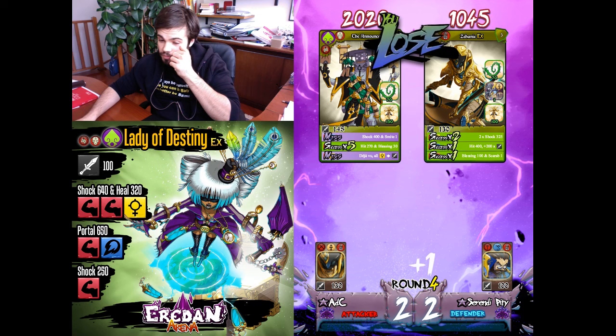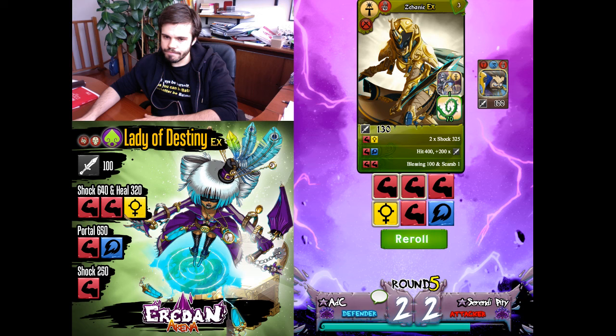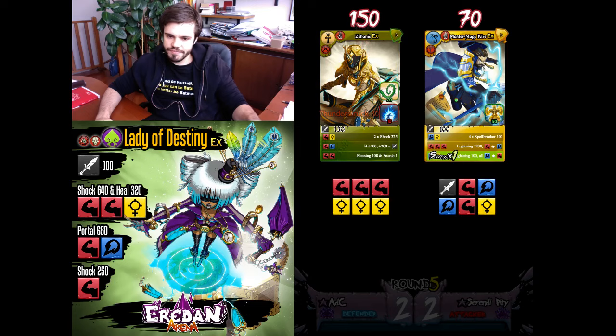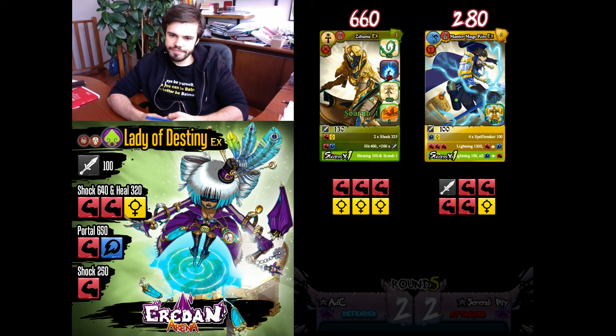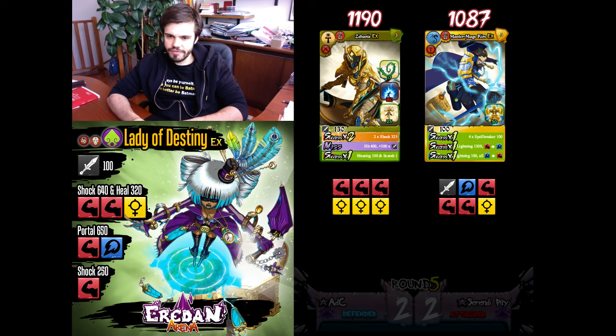I think I have the upper hand here since I'll be able to shield from his lightning. The second Scarab is rather useless since he has this Spellbreaker. That's better maybe — deferred. That's the best wall possible against Master Mage. I should be able to win. Scarab cures me — yeah, it's not enough for him. I won.